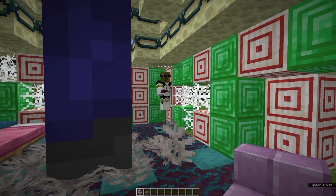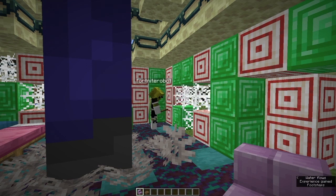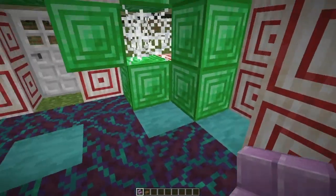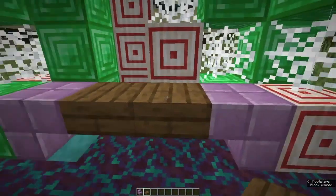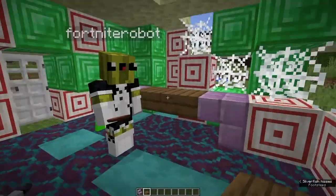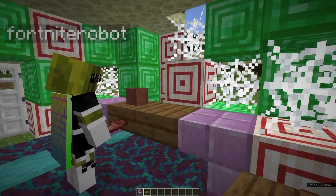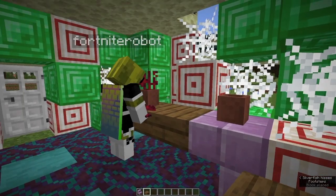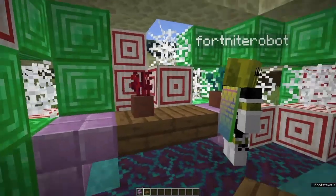Okay, so the next thing we're going to make for the inside of our house is a little flower holder — because if you know anything about cottagecore, it's that flowers are the most important part. So we're going to make our table. I like to use stairs to mimic that table leg, and then I fill slabs in the middle. Ro's going to put down some flowers for us. Ta-da!